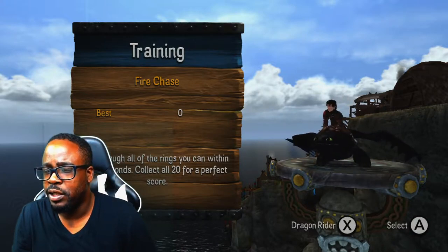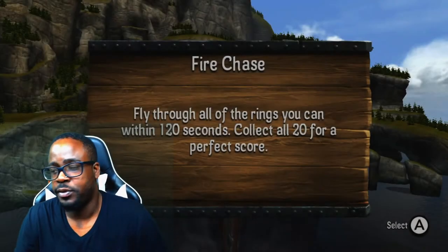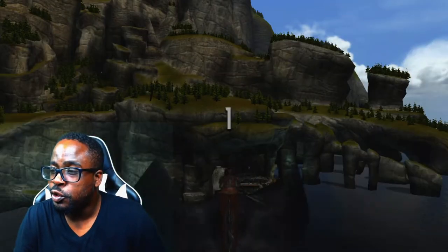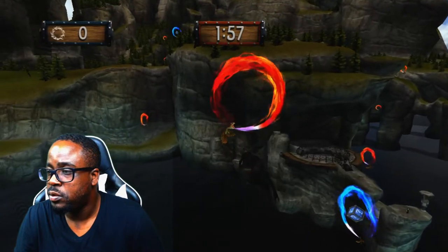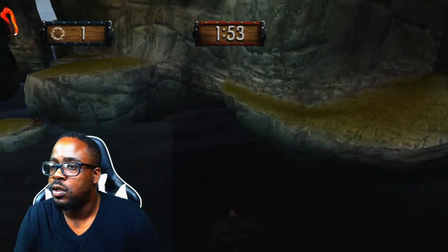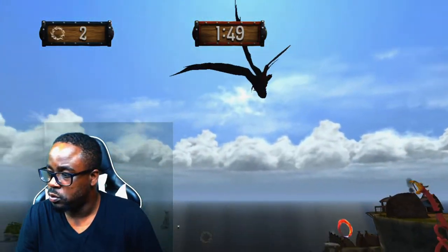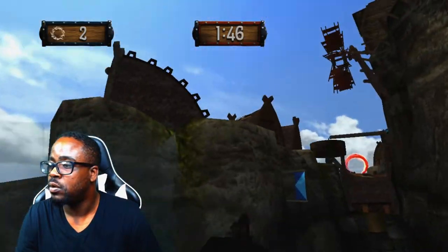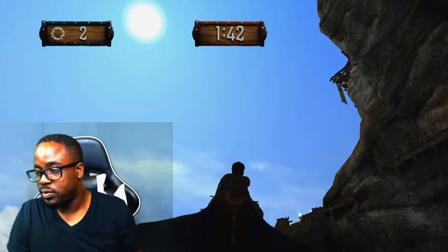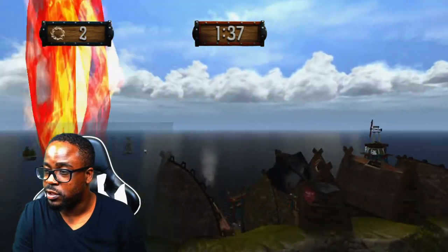Fly through all the rings as soon as you can — 120 seconds, collect all 20 for purple school. There's one — alright, Toothless, you can do this! Is that what we say? One — oh, I missed that. Two. No. Toothless, little help. Is it Toothless? Somebody let me know in the comment section.